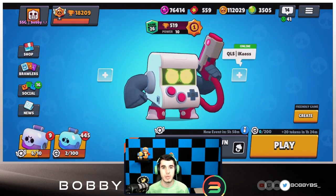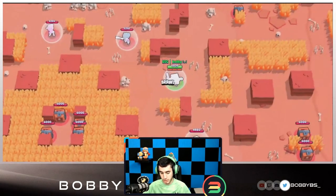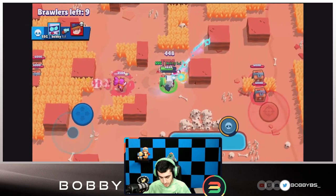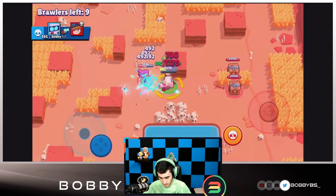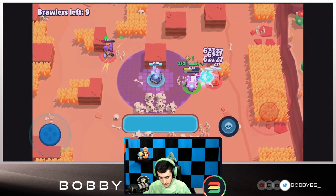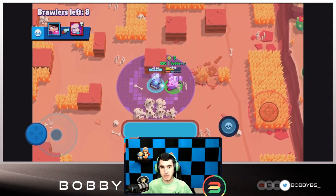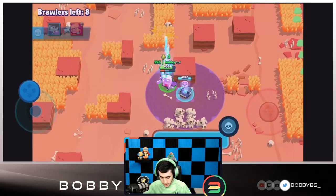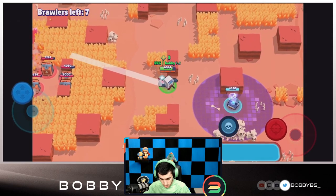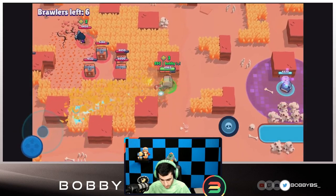Here we go into the first game. With 8-bit you do want to go to the outside - you don't really want to go for the middle. There's a Jesse over here who is AFK, so that's always a great start. I'm going to put this turret down right over here just to body block us from the Shelly. We don't want to let the Shelly hit us at all. We have three power-ups to start off - that's a really really good start. We can just kind of chill over here.